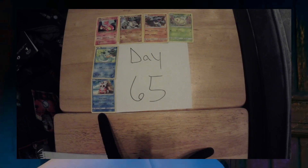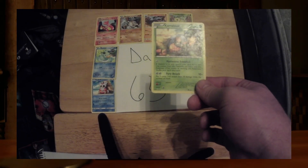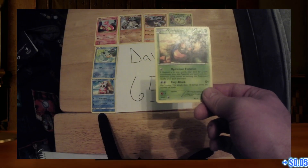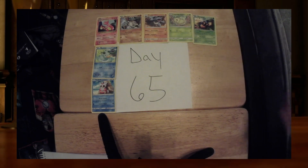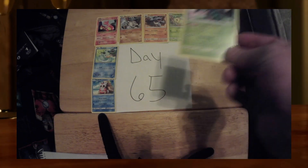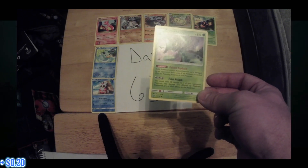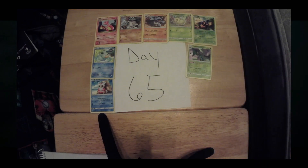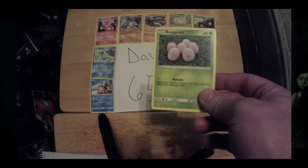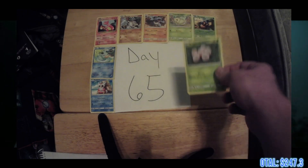Next up on the list, we have ourselves a Karrablast, 8 out of 101, current value 5 cents. Next on our list, we have ourselves a Cacturne, 20 out of 168, currently valued at 20 cents. Next up, we have ourselves an Exeggcute, 1 out of 131, currently valued at 25 cents.